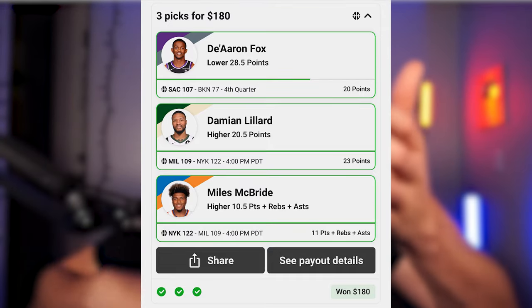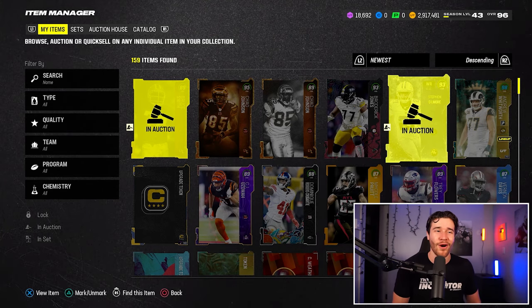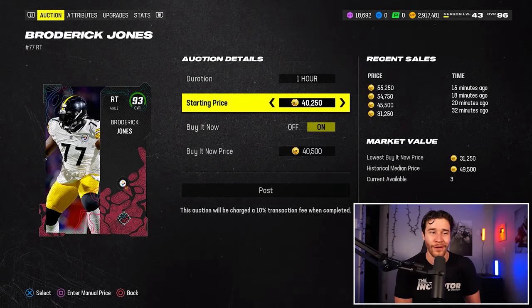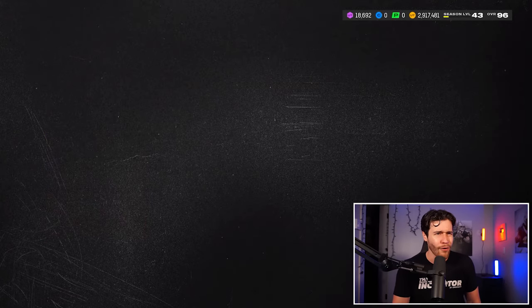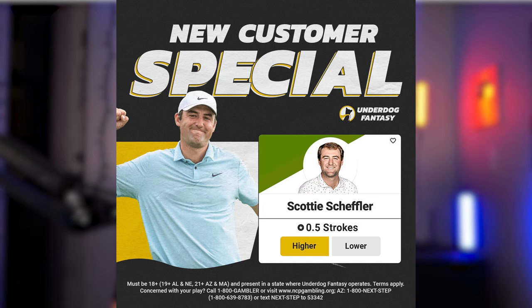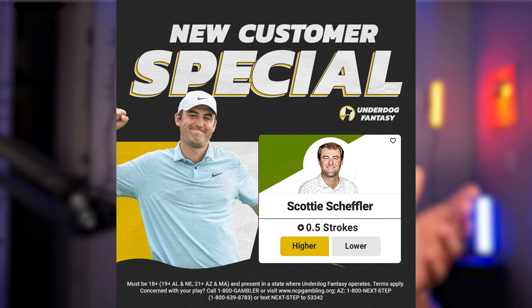That's going to do it for me. If you want to check out Underdog Fantasy — we're rocking their t-shirt right now — big shout out to them after they signed me to a three-year contract, locking me in to making more Madden videos for you guys. Use the promo code SWIFT as you check it out. My picks have been absolutely terrible, so hopefully yours can be a little bit better. If you sign up this week you're going to get a special golf-related deal tied to the Masters. Until next time, have a wonderful day — I'll see y'all tomorrow. Peace.